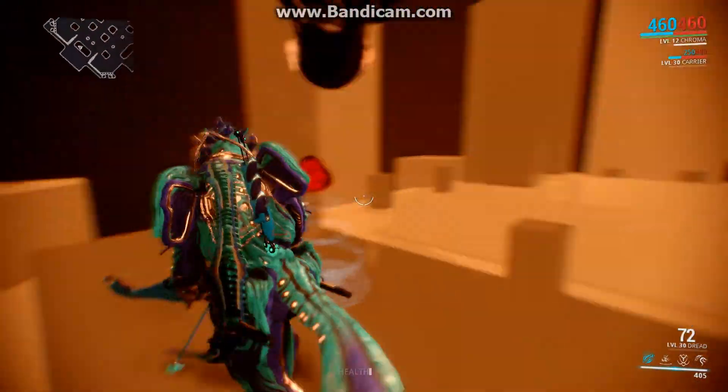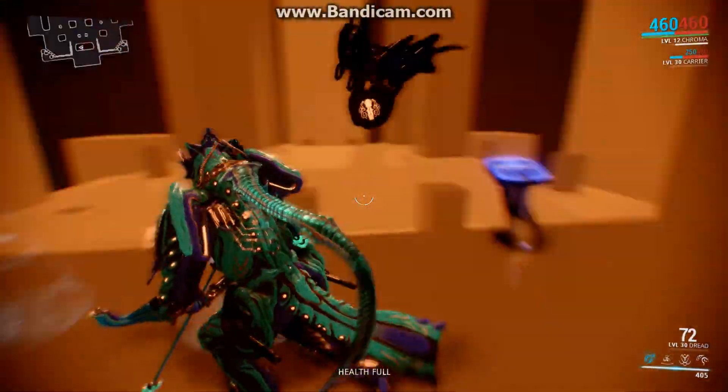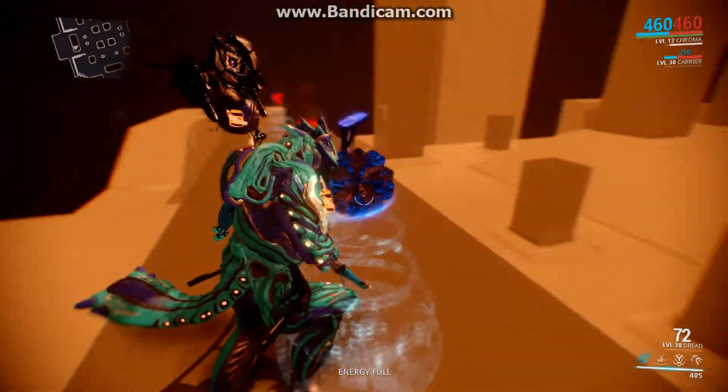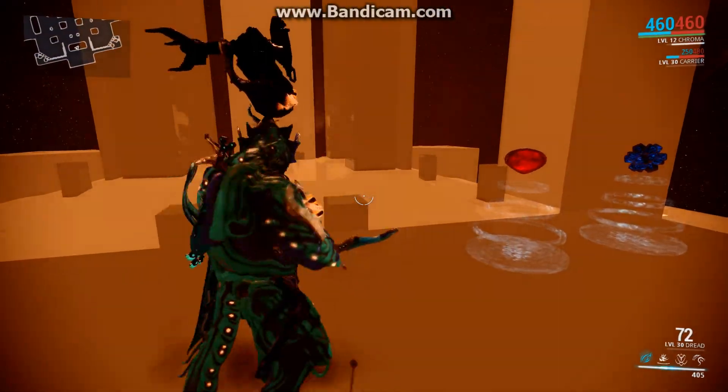Cephalon Simaris, whose room is in the top floor of the relay — any relay will do — you do the quest, you unlock him, you go and scan targets using Synthesis, yada yada. Once you do that, you gain standing, and once you have 50,000 standing, you can go and purchase a key to access the Simulacrum.